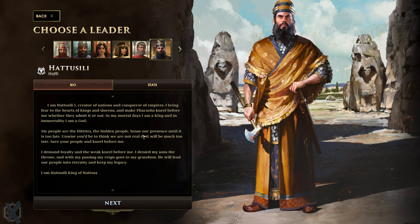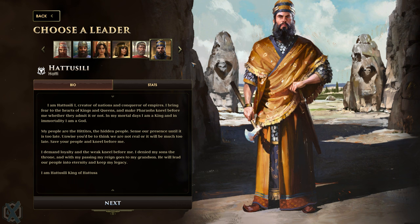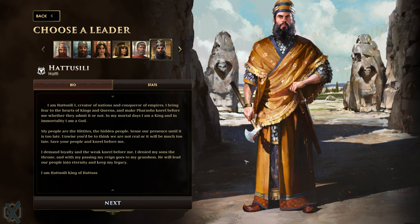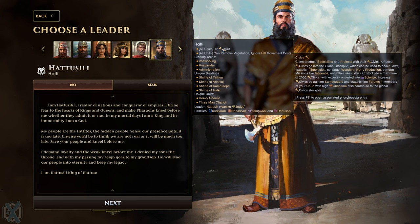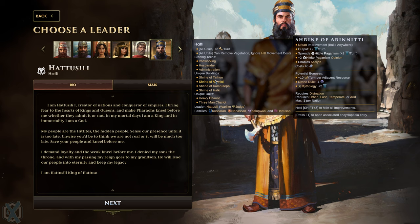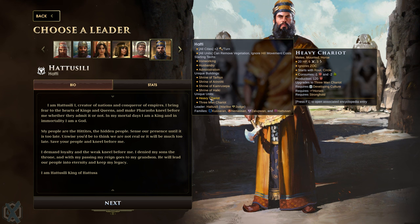I didn't know that this was coming, and it's basically the Hittites - if you're not familiar with the classical era nations. So we can now play as Hati or the Hittites. They gain plus 2 civics per turn, can remove vegetation, ignore hill movement costs. They get starting techs of ironworking, husbandry, and administration. They get some shrines related to their historical religions, and unique units of the Heavy Chariot and the Three Man Chariot. The Heavy Chariot gets a 6 attack, starts with 20 HP, and the Three Man Chariot gets an 8 attack with 20 HP. Really exciting stuff.